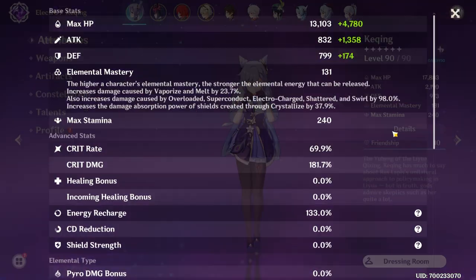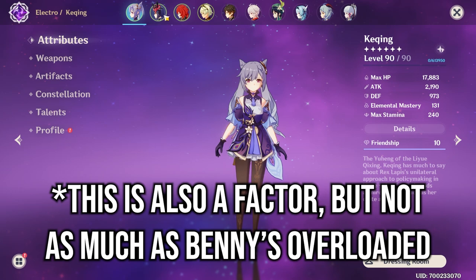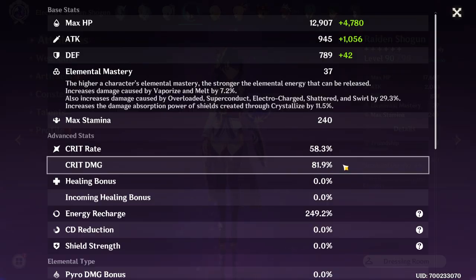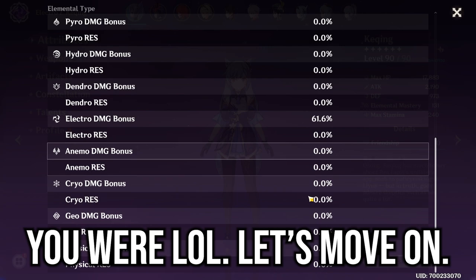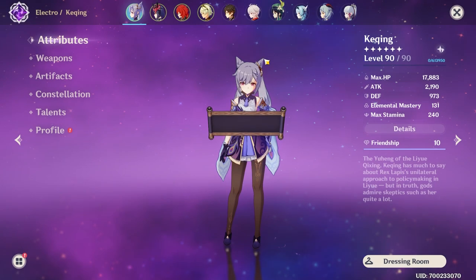That's honestly really surprising, but also Keqing already has a ton of crit damage, so another 60% probably doesn't make that big of a difference. Whereas my Shogun only has 81%, so the 60% does a lot more for her. I wonder if I'm missing something obvious — it just seems like 60 crit damage, regardless of how much crit damage you have, would be better than like 300 extra attack.